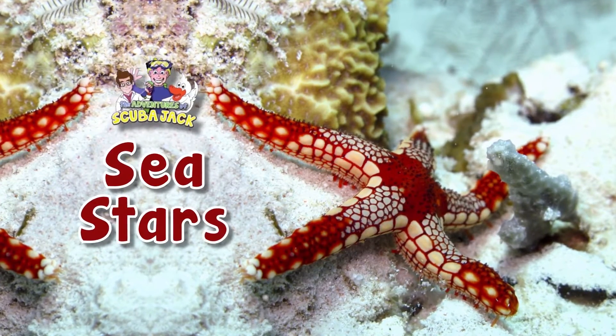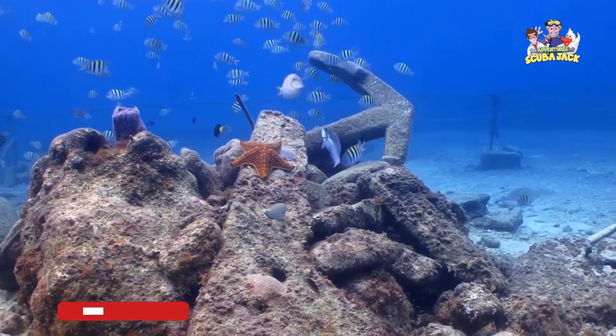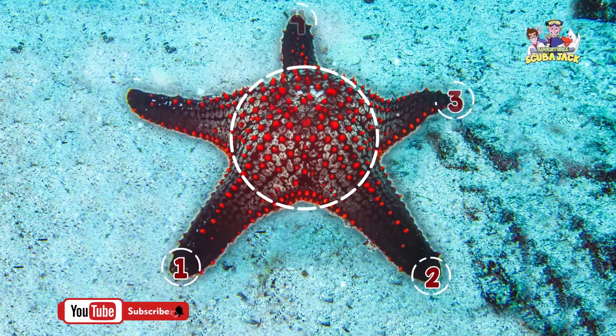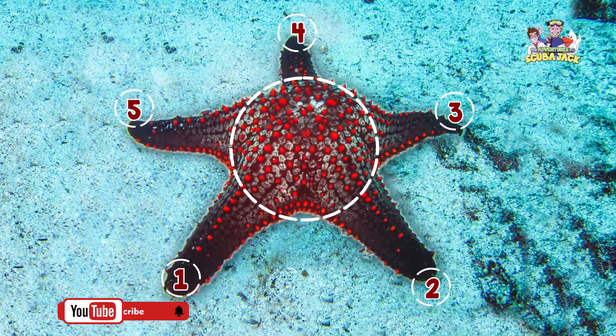The amazing world of sea stars. Sea stars are marine invertebrates. Often, they have a central disc and five arms extending from that disc.